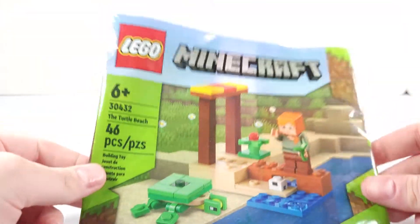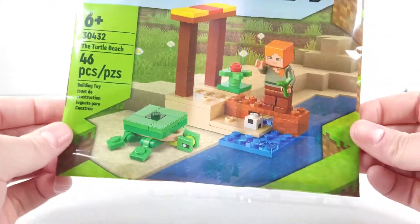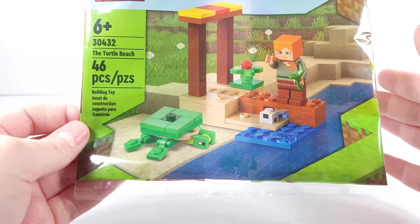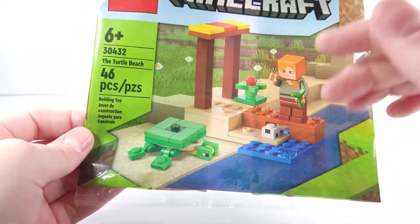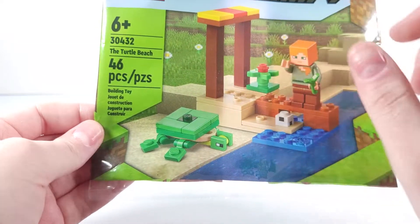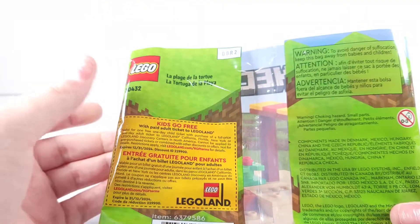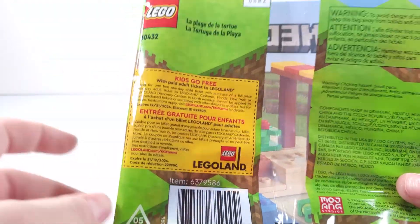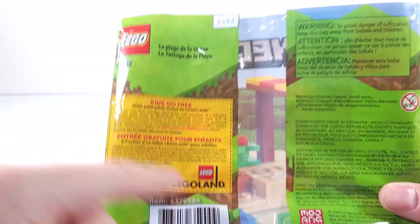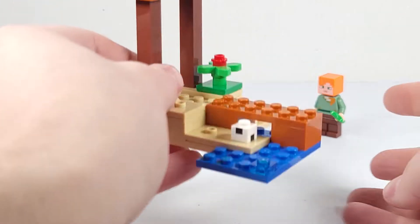Bringing in the actual poly bag — I cut off the top because I just don't like it. You can see the actual build, and in the background you see the Minecraft beach with the sand and the blocks on the back. You've got the set number, the Lego logo, the Legoland cutout kids-go-free, and some Spanish text. But that's it for the packaging.